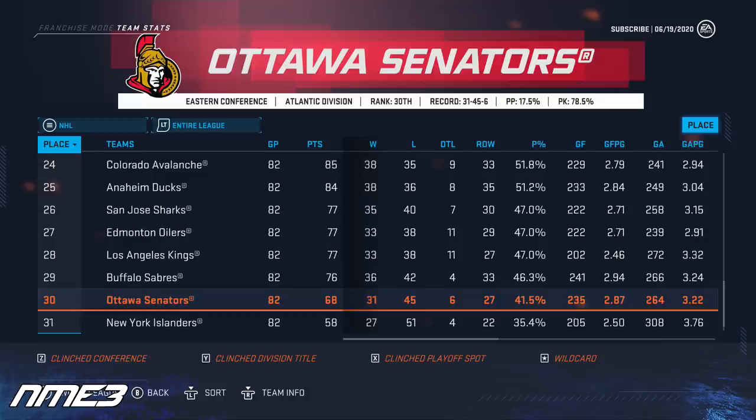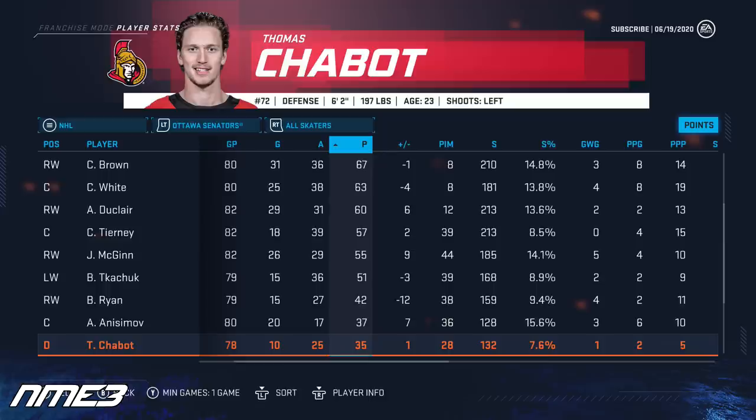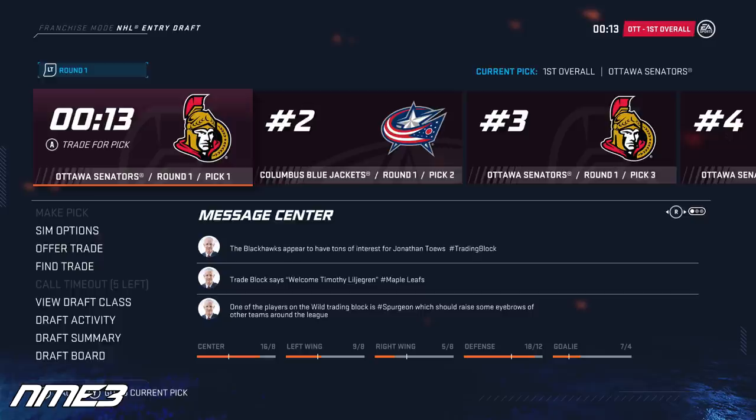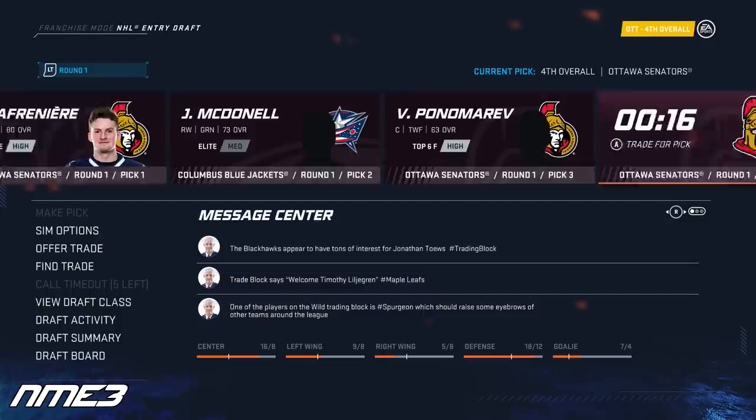Year 1 sees the Ottawa Senators finishing second to last in the NHL and possibly in position to get the first overall pick. Thomas Chabot's season saw him score 10 goals and 25 assists for 35 points, and he increases in overall up to an 88. The Ottawa Senators did end up winning the draft lottery and aside from having the first overall pick they also have the third and fourth pick. With the first pick they take Alexey Lafreniere, with the third Vasily Ponomerev, and with the fourth Alexander Holtz. The future is looking pretty bright in Ottawa.